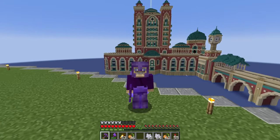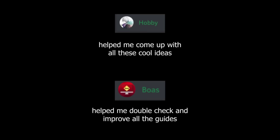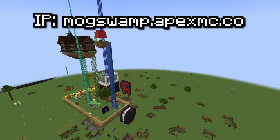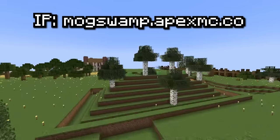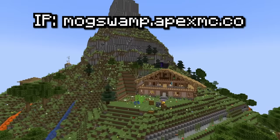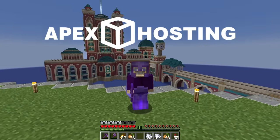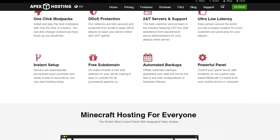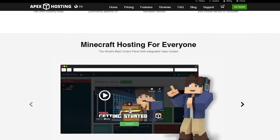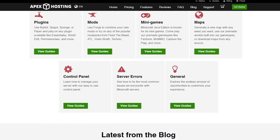Before we move on to ideas for how Mojang could add all of this stuff, I wanted to give a quick shout-out to our Minecraft server and our Discord server. I could not have done this video without the help of the smart people in our community. If you're looking to play survival superflat with others, we've got a public server at mogswamp.apexmc.co — links to the Discord and the server IP are both in the description. I also want to thank my partner Apex Hosting for teaming up with me on the server.